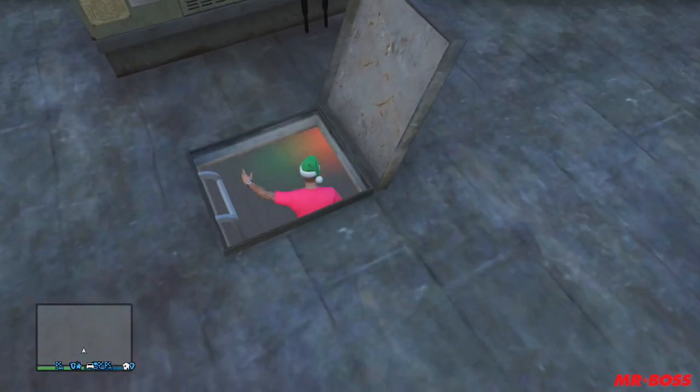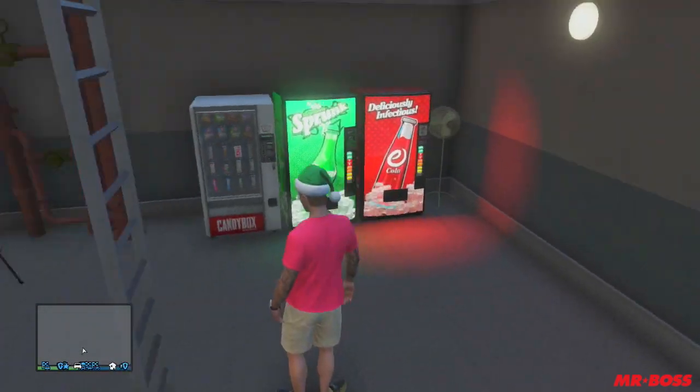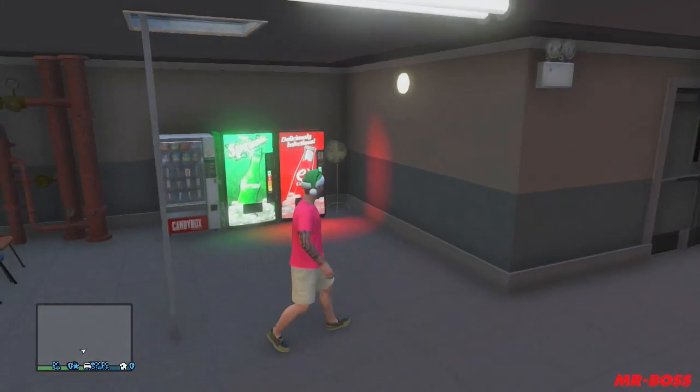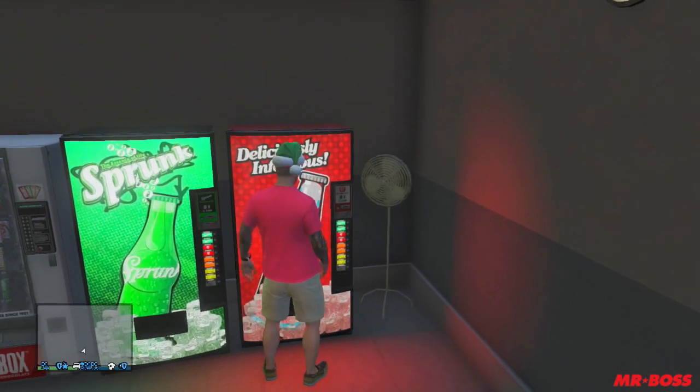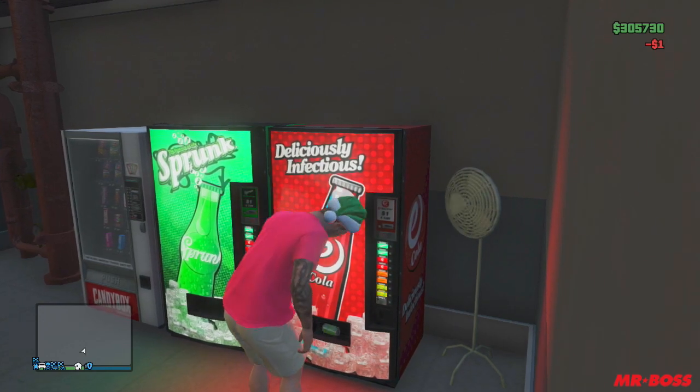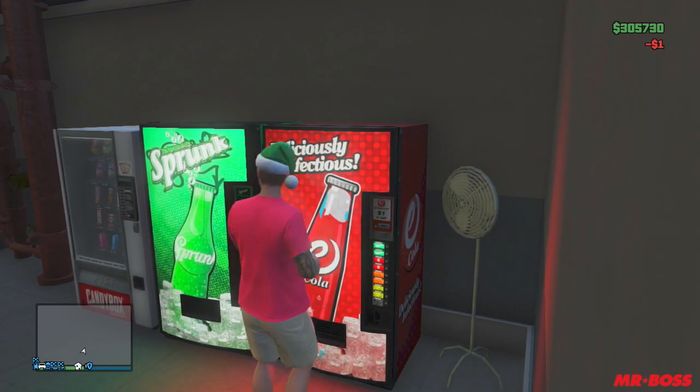You're going to look for this hatch, and once you see it, you're just going to jump down and you're going to find some various miscellaneous things down here. That's why I'm not sure if this is like a terminal or a security bunker. I do know that there are three vending machines down here.